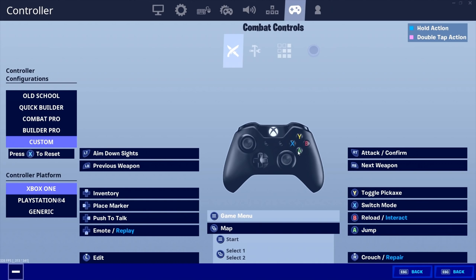I don't have to push A on the face button. For B, I use my right paddle — that's reload and interact. Going over to my edit controls, the only other thing that's different is I use X for confirm, same as my switch mode. Yeah, those are my full controller settings, guys — hope you enjoy.